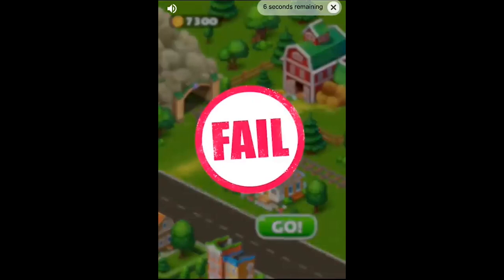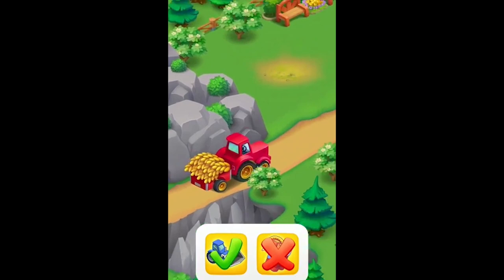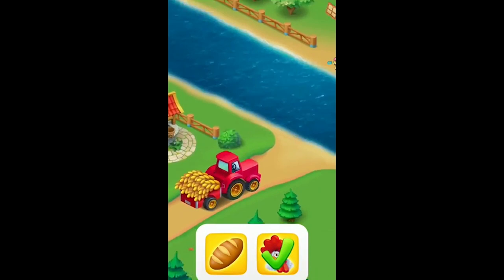In ad number two, we have the classic format of trying to figure out the solution. From this ad, you have to find the best way to complete the puzzle. Mobile ads tend to do this a lot and it's pretty annoying because 99% of the time, this is not the game at all. Every time I see an ad like this, I'm kind of skeptical.